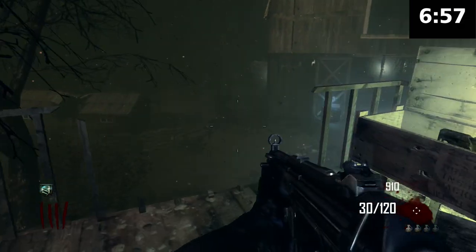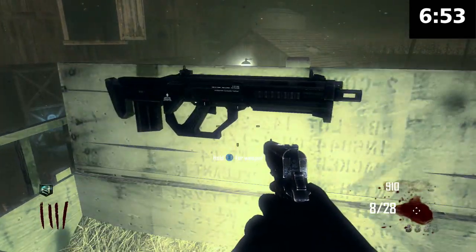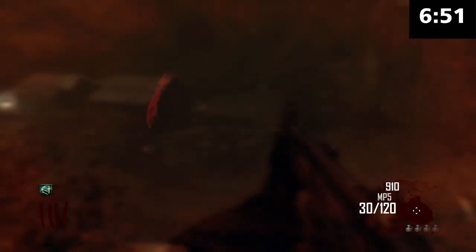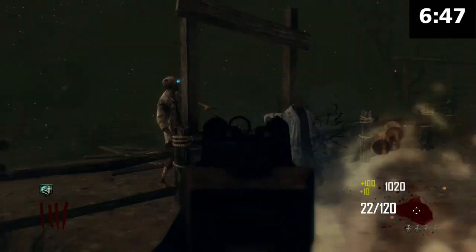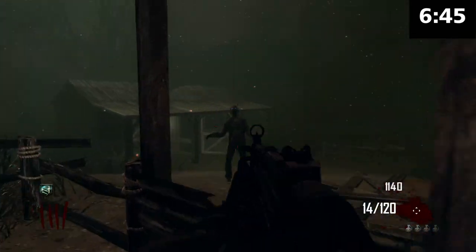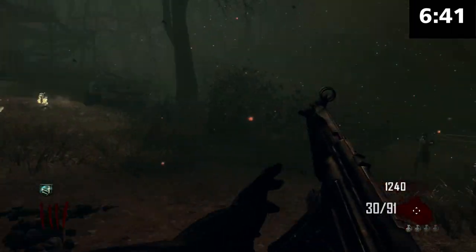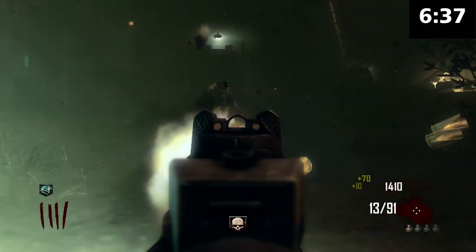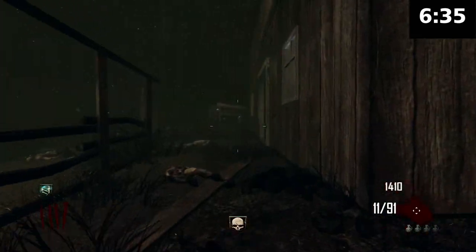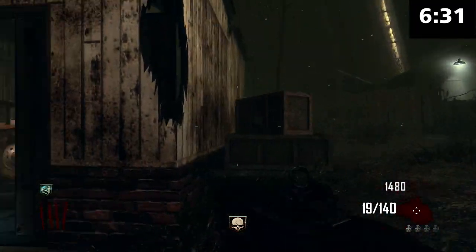We get it Speed Cola, you speed up our reloads — you're amazing. Come on box, just something good! Oh god, it's so bad — we got the SMR, guys. It doesn't kill anything. Completely the opposite of what you want to get out of the box in this kind of scenario. We are on round four though, halfway done. I'll swap out the SMR and save the ammo in the good gun.